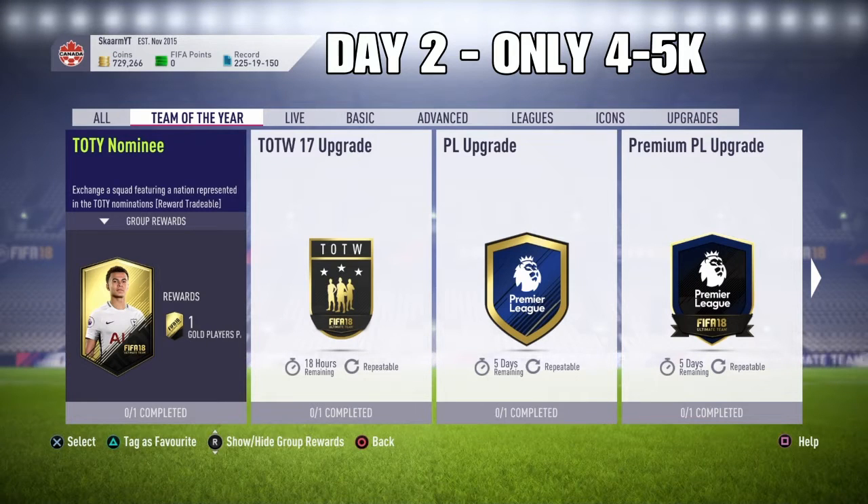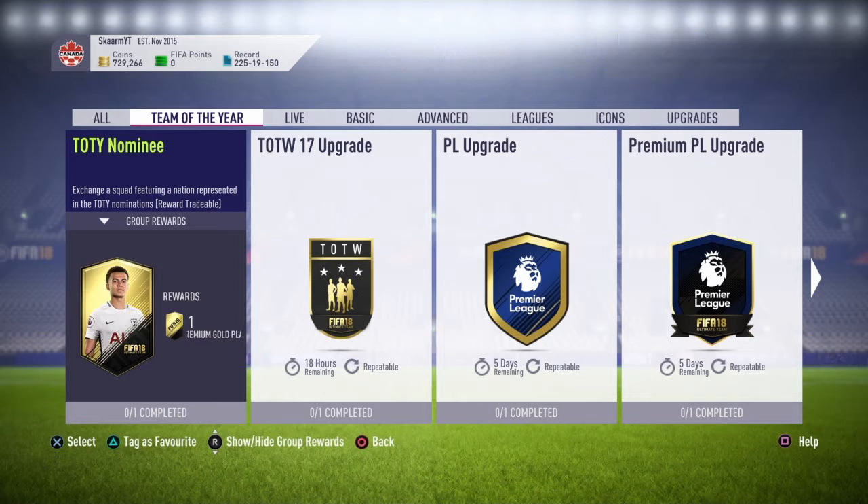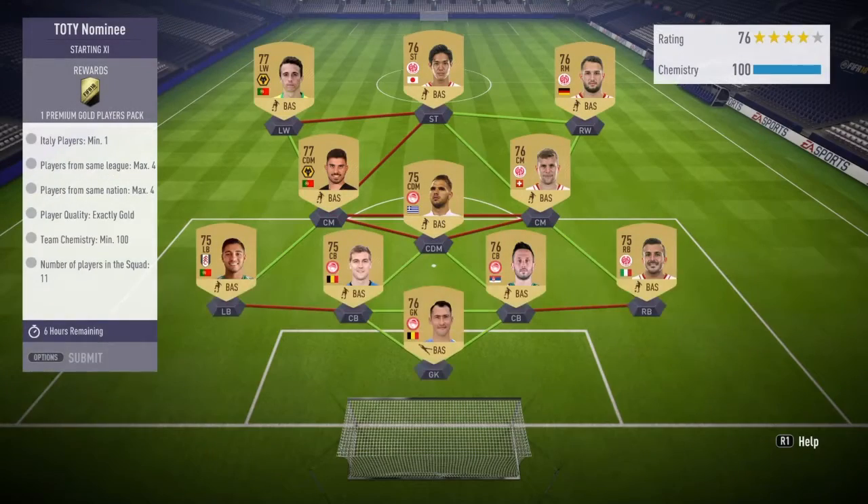What is up guys, it is Skarm, and for today's video I'm gonna be completing the Team of the Year nominee SBC. This is day number two of it, and the reward for this one is a premium players pack, which is basically a 25,000 coin pack — pretty good considering what this will cost you.